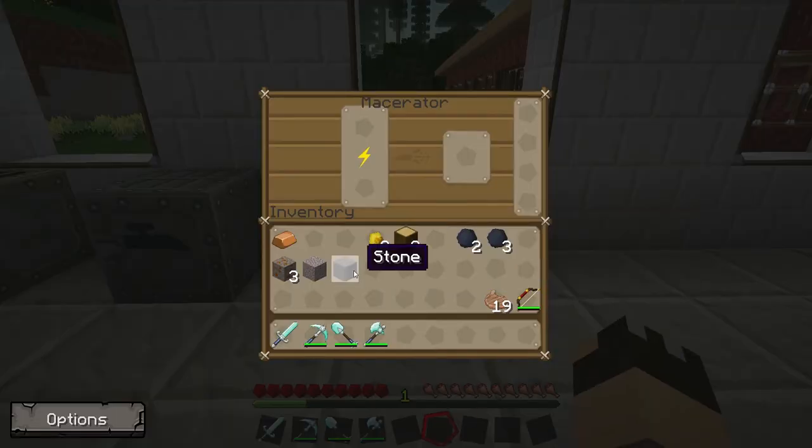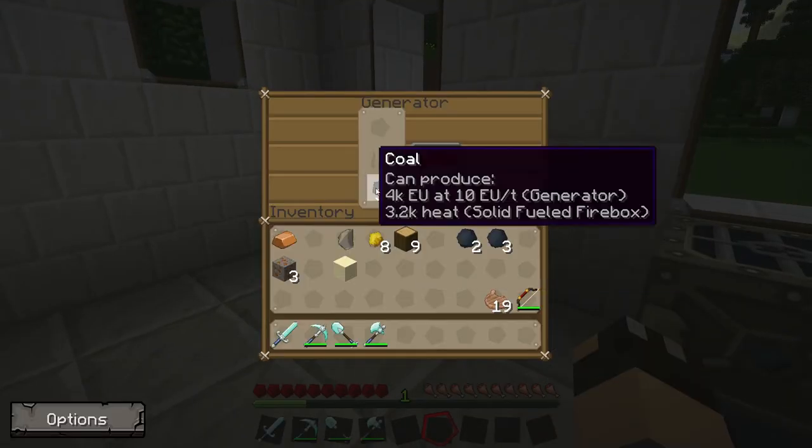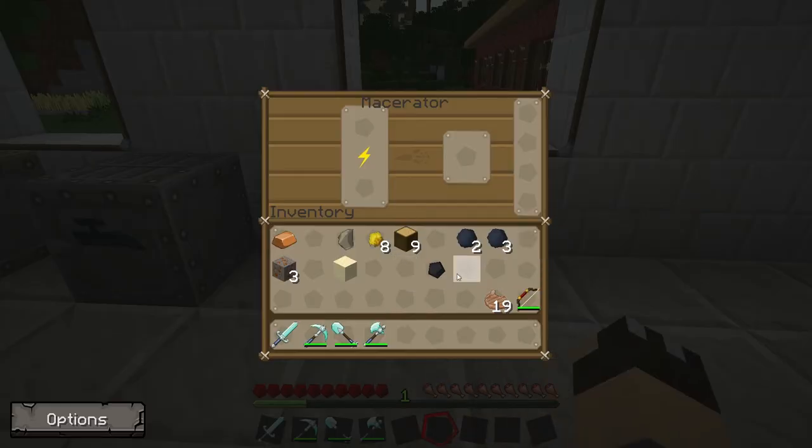There are various things we can put inside a macerator. If we put in stone it will smash it down into cobblestone. If we put cobblestone in the macerator it will pulverize it even further down into sand. We can put gravel in the macerator and the gravel gets turned into flint. We can also put coal in the macerator — we get coal dust, and coal dust can be used later on to make carbon plating, which is used in various other machinery and armour.